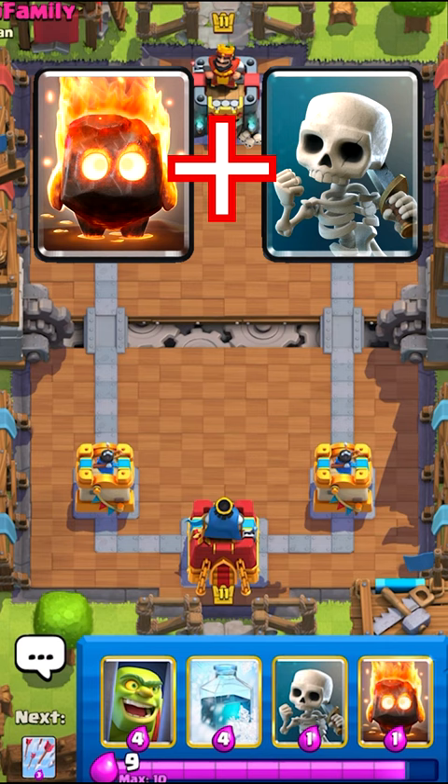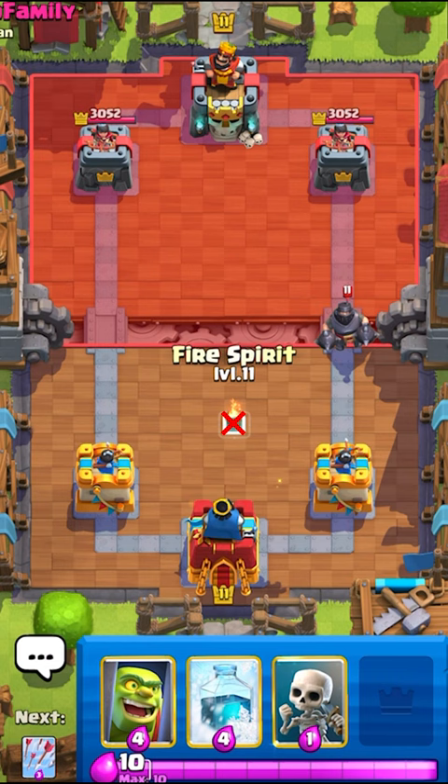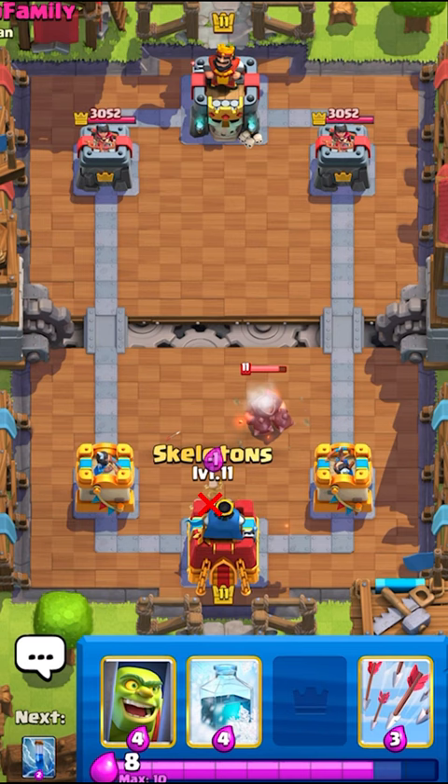First, play your fire spirit in this spot. Wait for the mega knight to jump to the fire spirit, and then before he's about to jump again, bring him to the king tower with this placement.